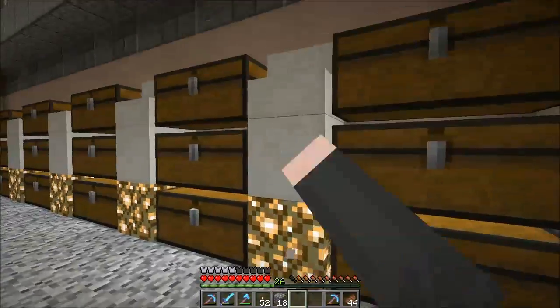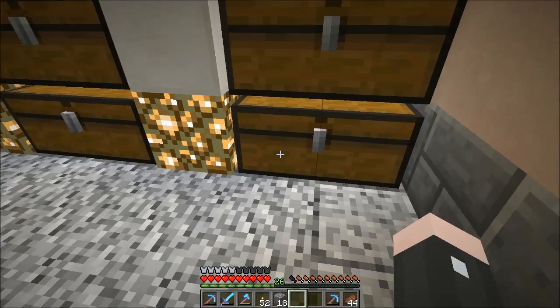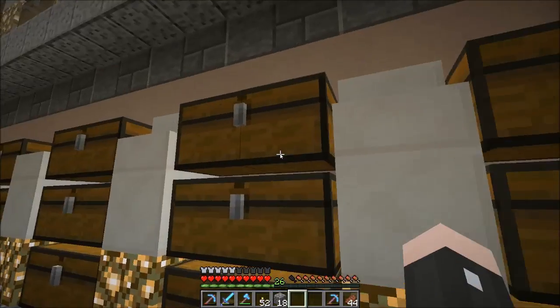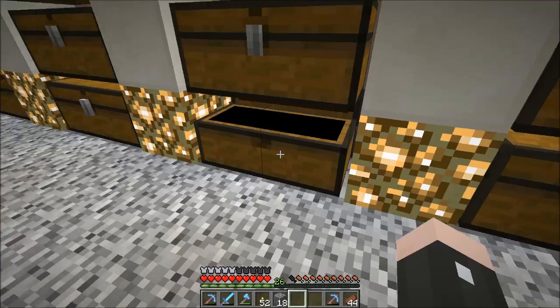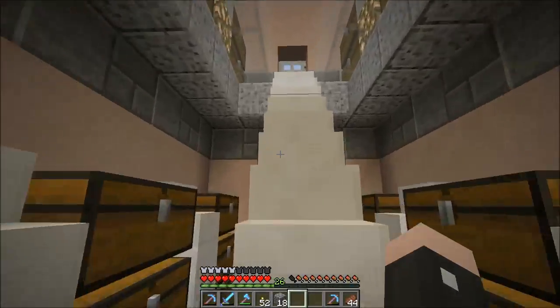This is how I eventually decided to go: glowstone, quartz block, quartz stairs. We have our pumpkins over here. And I did not move my cactus yet, I suppose.